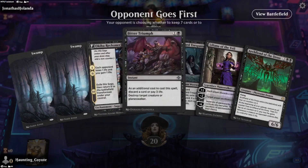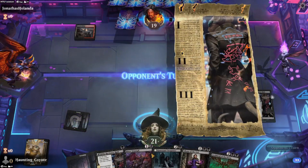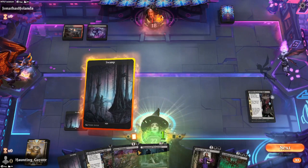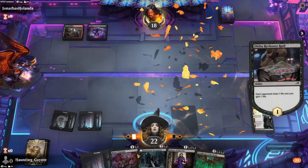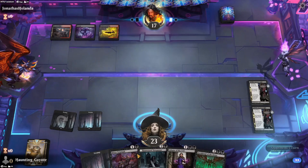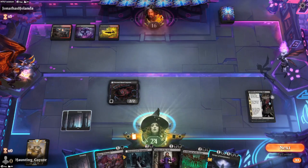Opponent goes first — probably mono red, right? Ah, Rakdos — very good. Let's get the Okiba Reckoner Rage running whilst we wait for our third mana. I'm going to start being super annoying with Liliana, or maybe even the Graveyard Trespasser, though Liliana is probably a better bet. These will probably die instantly to kill spells, but that's kind of their purpose.